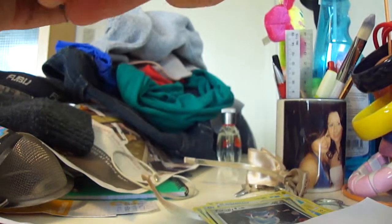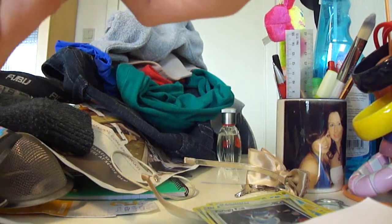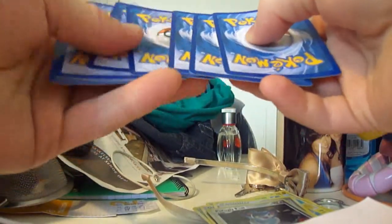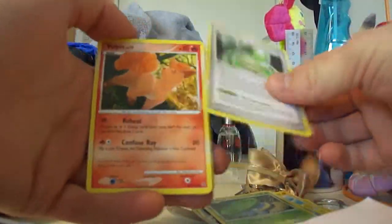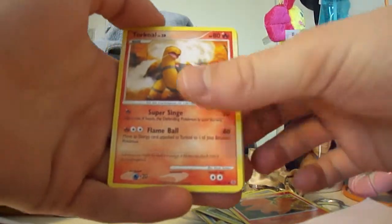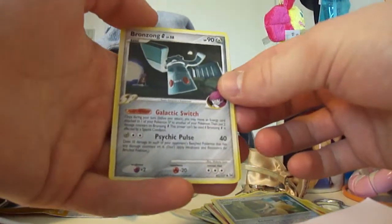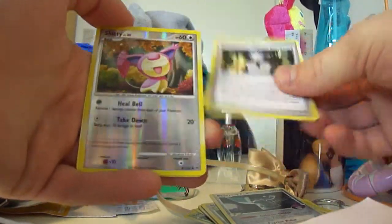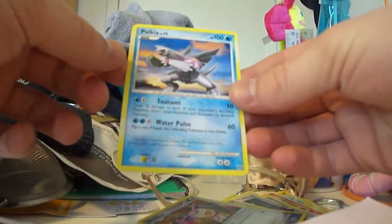Last pack here — the Giratina in the front. So three and two. We have a Lotad, Armor Fossil, Vulpix, Torchic, Pachirisu D, Shieldon, Bronze Energy, Cyrus Conspiracy Supporter, Skitty Reverse. And the rare: Palkia! It's a nice one.